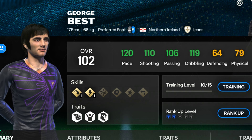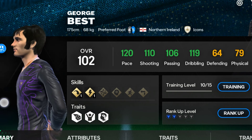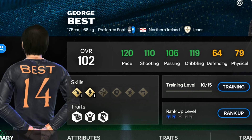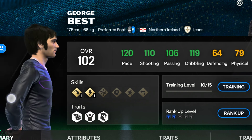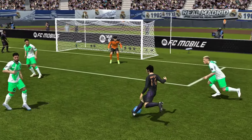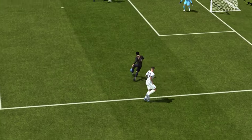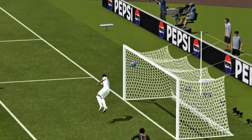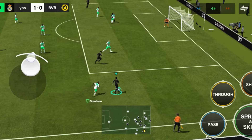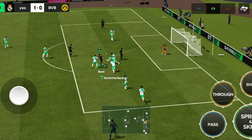First off, let's talk stats. George Best's 102 OVR card comes with some seriously impressive numbers. He's got 126 pace, making him one of the fastest wingers in the game. His dribbling is off the charts at 129, allowing him to glide past defenders like they're not even there. And don't forget about his shooting, rated at 123, meaning he's a threat in front of goal from any angle.